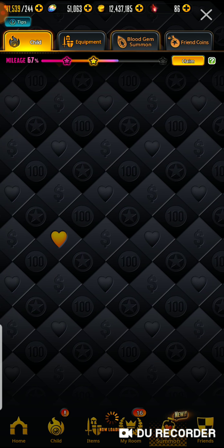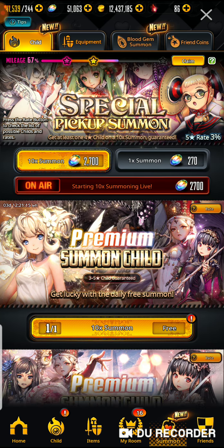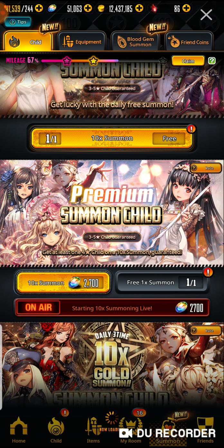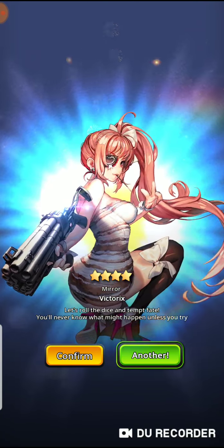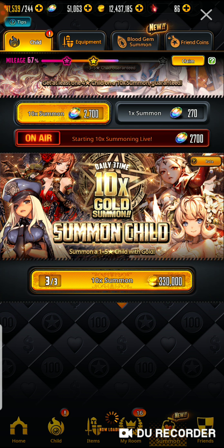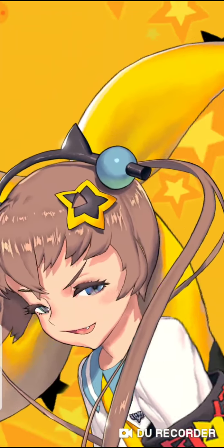We'll do some summons. I haven't done gold summons since the last video, so my luck should be good. Let's see what we get. We got a 4-star — that's pretty sweet. Last try, guys. Fun fact: in the last two times I did get a 5-star, it happened on the third roll as well, so I probably just jinxed it.